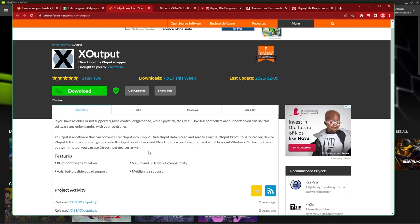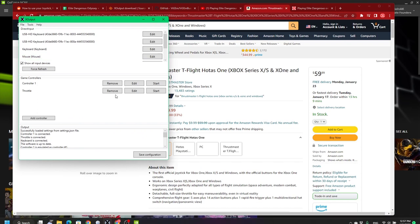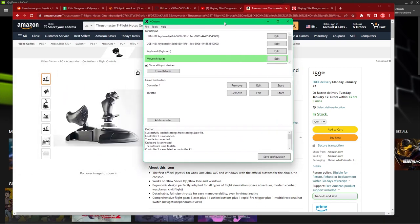The joystick I use — just for reference — is currently $30 off as I'm filming this in January, so it's a pretty decent deal. It's a cheaper joystick compared to many others, but it works well on Windows and on my Xbox, so it's a good combination. I've already set things up, so let's take a look at my setup.